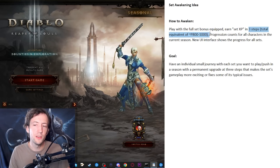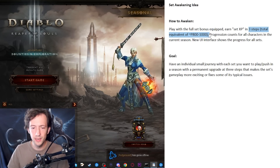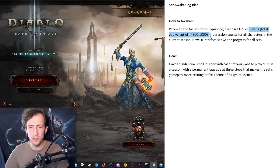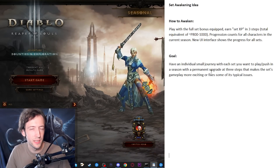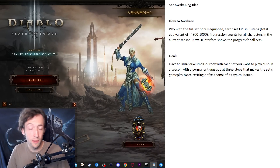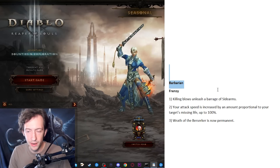Essentially as you progress with your character you slowly level up your set. There'd be some kind of new UI — maybe when you open your inventory there's a detail window where you can see all the sets listed and your progression is saved for the entire season for all of your characters, even if you swap items or characters. To give you a better idea of what I have in mind, I've actually written down a full awakening system concept for every single set in the game — 35 different ideas sorted by class, with timestamps below.